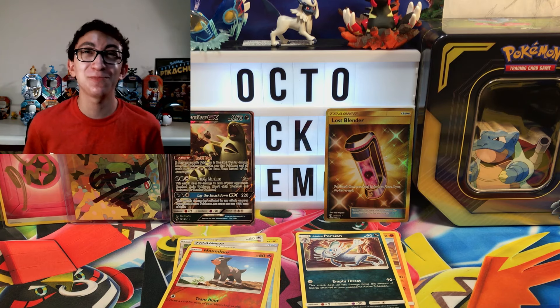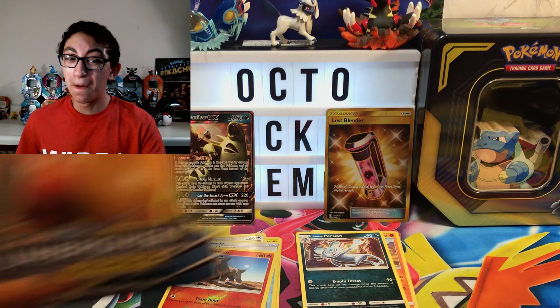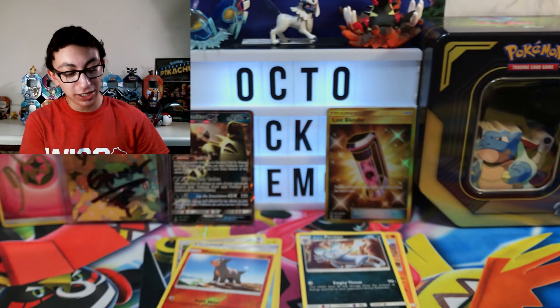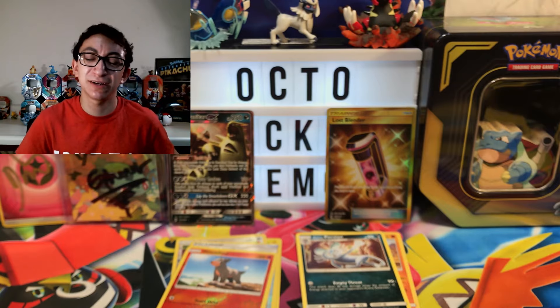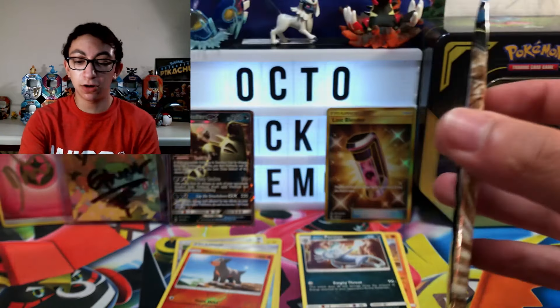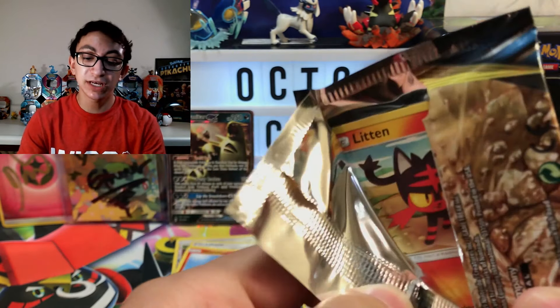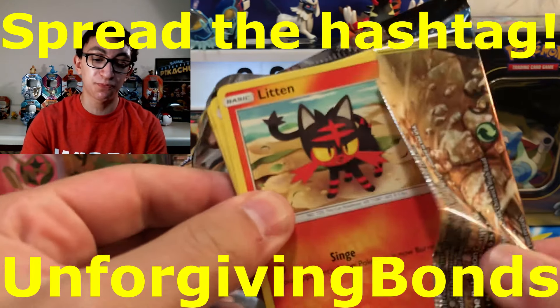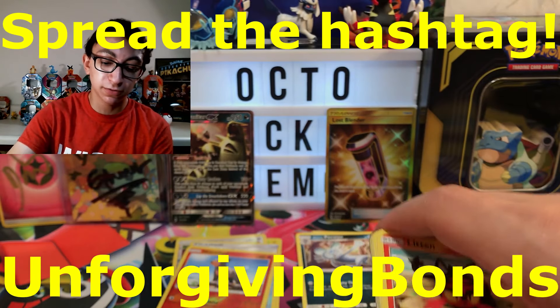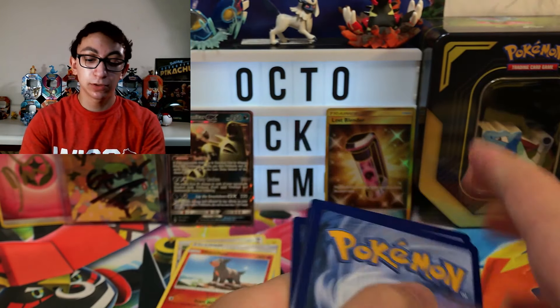This makes me so happy right now. Now, Unbroken Bonds — Reshiram and Charizard — the one card in such high demand that it is going for $200. It's hard to open. I ripped it wrong so we can't go for the Quadruple Double, because this is only Lucario and Melmetal. Nevertheless, the one thing I want from this set — I should call it Unforgiving Bonds instead of Unbroken. It doesn't care if you want good gold or not — it'll just hit you with a regular rare.